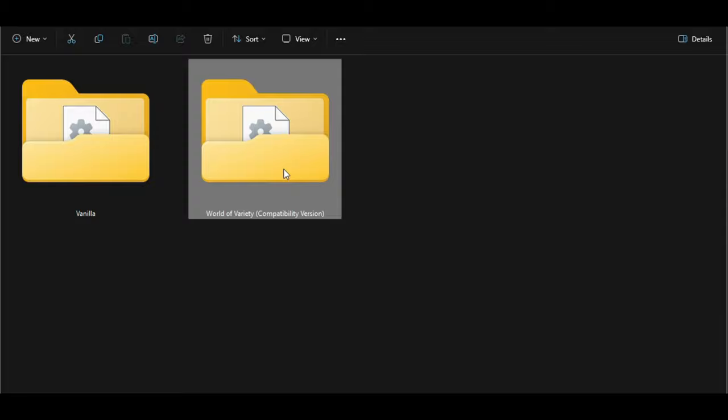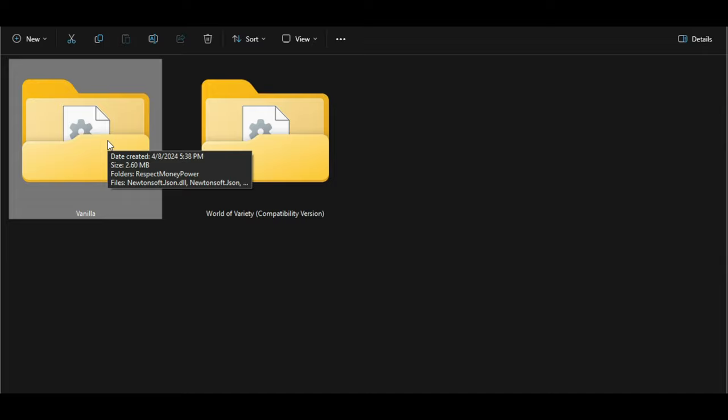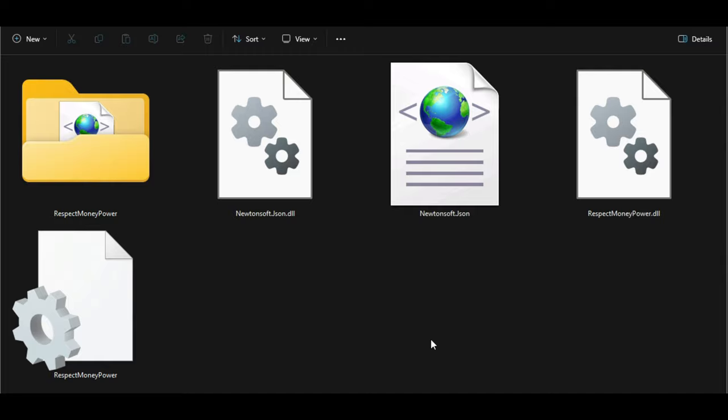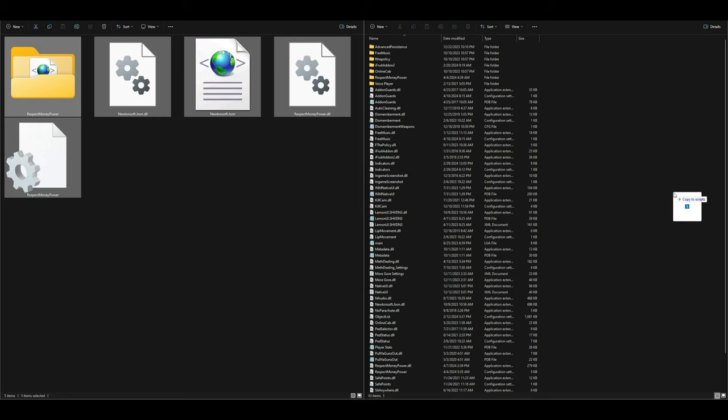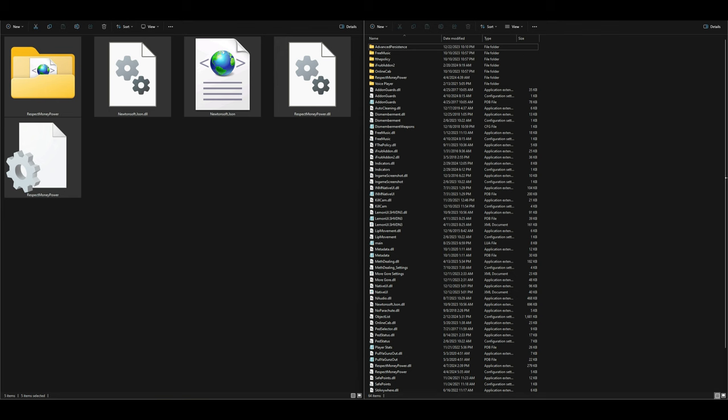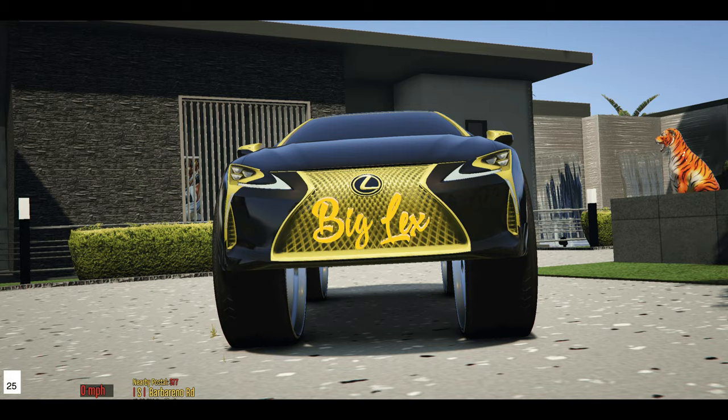The second folder is World of Variety — this is a compatibility version. If you have World of Variety installed, use that folder instead. Since we're just using GTA 5 with a couple of scripts, we'll go with the Vanilla folder. Open the Vanilla folder, highlight everything inside it, and drag and drop everything into your Scripts folder. Once that's done and requirements are installed, minimize your windows and run the game.